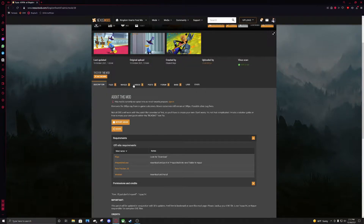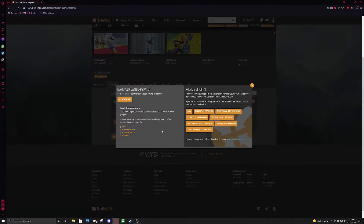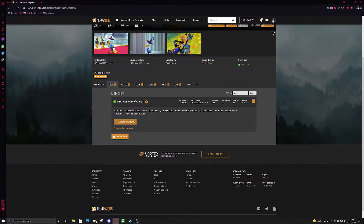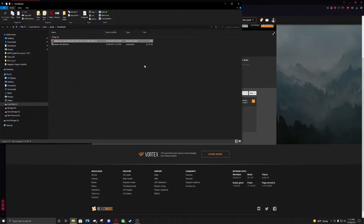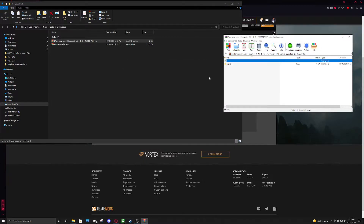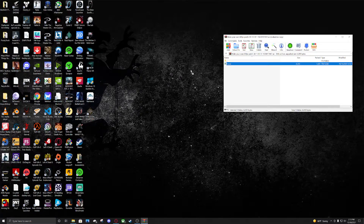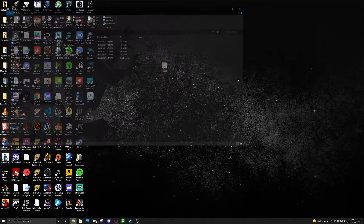Exit out of WinRAR and go to Files on the Nexus Mod page and go to Manual Download. It goes into your Downloads folder. Go to your Downloads folder and double click — make your own 60fps patch — exit that out. You can either extract it or just drag it out of that folder. Now you have the Topaz folder.